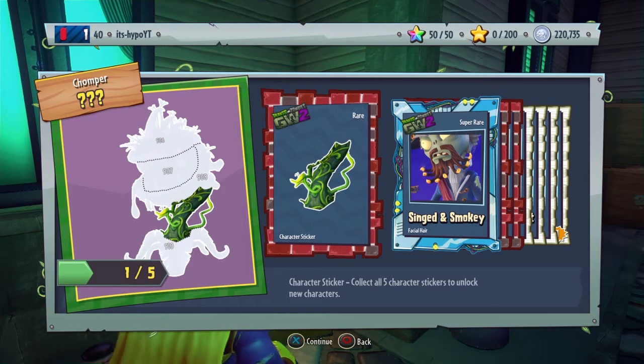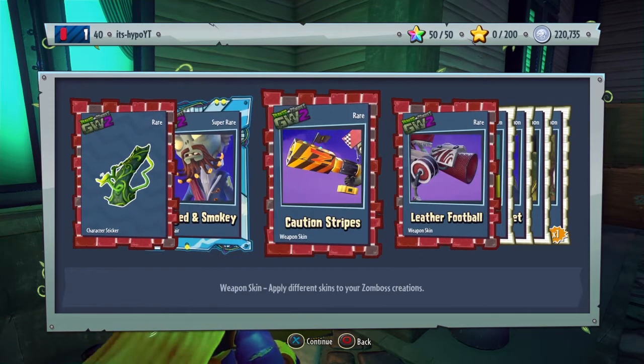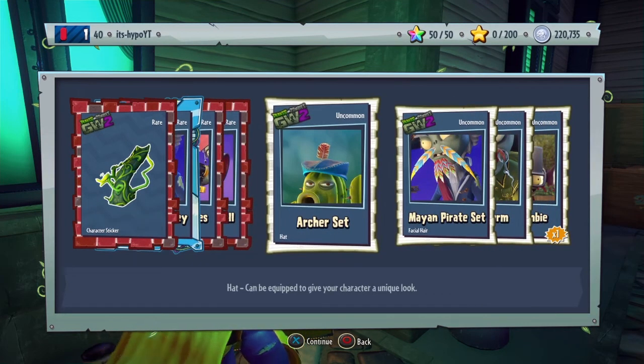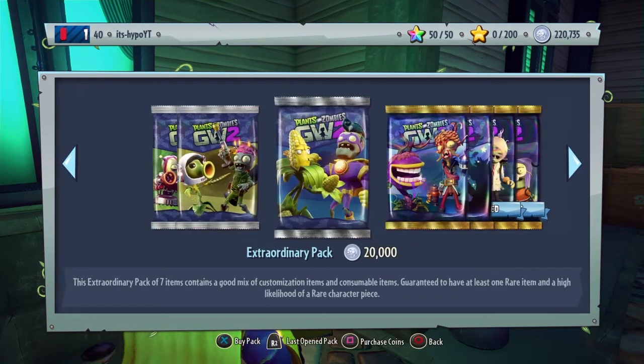A piece of Chomper, something for the beard for Captain Deadbeard, caution stripes, leather football. That's kind of the worst pack actually.